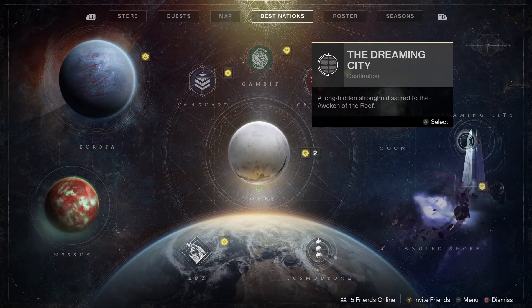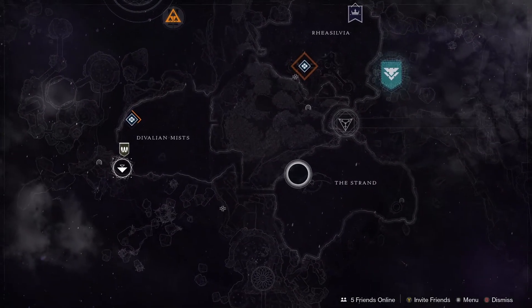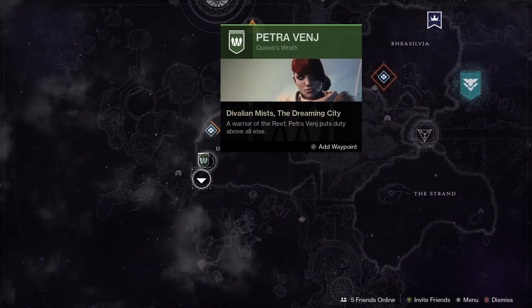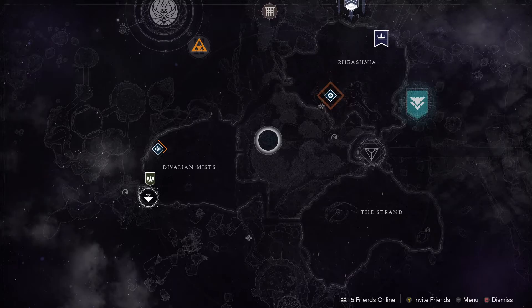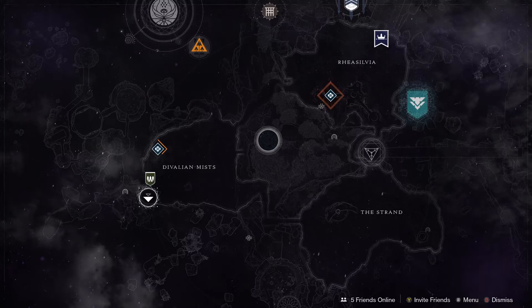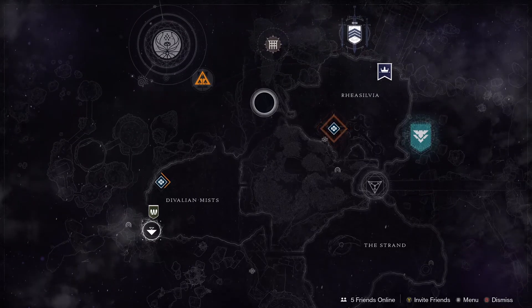And the last bit of Legacy content for the week — let's check out the Dreaming City. Petra this week is down in the Divalian Mists. This week is a growing curse on the Dreaming City, and the weekly mission is the Oracle Engine. If you're looking to do the Ascendant Challenge this week, it's the Cimmerian Garrison, Chamber of Starlight. And that rounds up the Legacy content for the week.